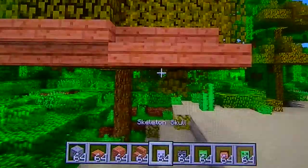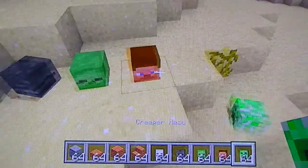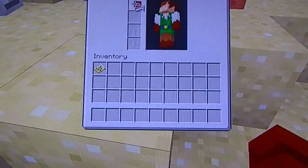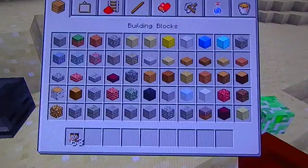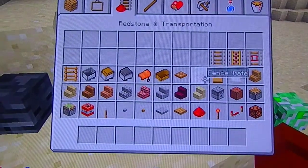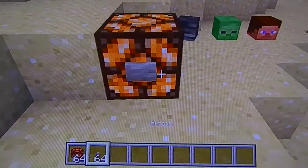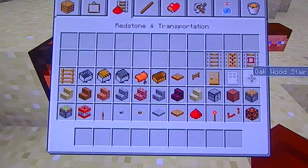We also have heads that can be placed at any angle. These are not even in creative at the moment — mobs don't actually drop them. But we can put a Steve head on top of my character's head, like so. So you can actually put heads on, like you can with pumpkins. That's pretty cool. We also have redstone lamps — they're like glowstone, but you can turn them on with a button, or a lever, or whatever you want.